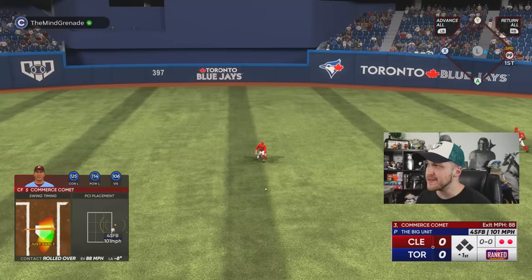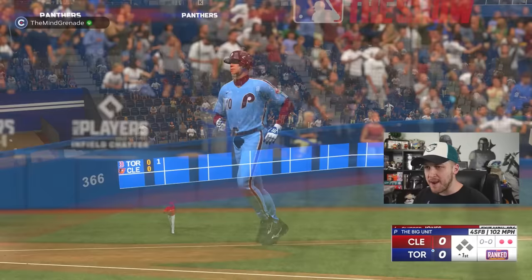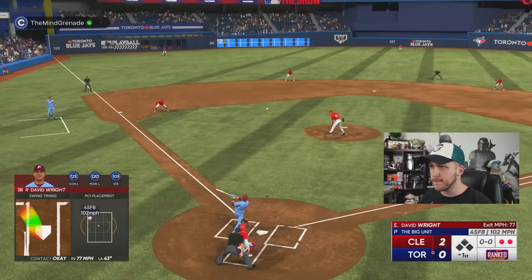Mickey Mantle is gonna go up the middle. Even though his name is the Commerce Comet, I'm calling him Mickey Mantle. Chipper Jones — did we just go yard? It was a wall scraper but it's a home run. 392 feet, again a wall scraper, but I need that off of Randy Johnson. David Wright almost looks like Pepe Alazar as well — he's got 95 speed because that card gives plus 5 speed.